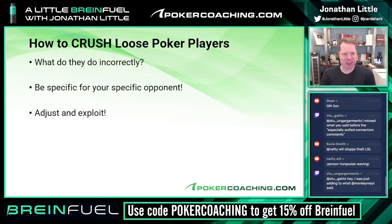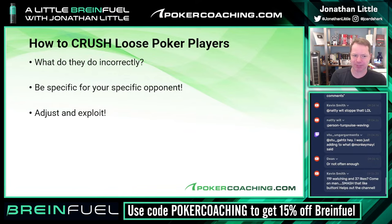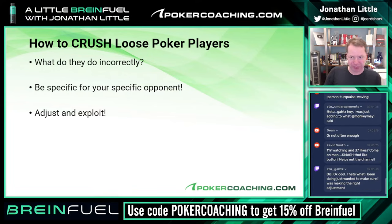You want to be very, very specific and adjust and exploit whatever your opponent does incorrectly. Say you know your opponent will call the flop and call the turn with any sort of gut shot, backdoor straight draw, backdoor flush draw, but then they're going to fold the river every time. Don't just think, okay, they're loose. You need to figure out what they specifically do incorrectly. So if they are going to fold on the river too often, bluff the river a lot. If they're going to call the river every time, don't bluff the river a lot and value bet way more thinly. Always consider exactly what your opponent does incorrectly and then actually be willing to adjust and exploit.